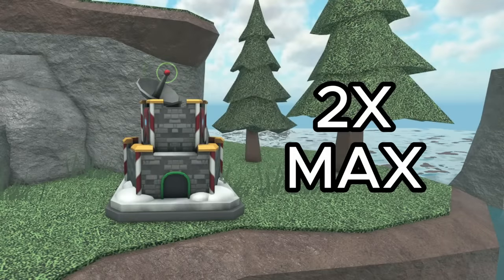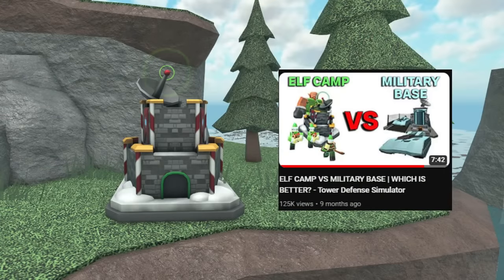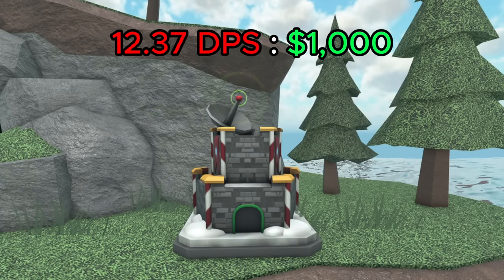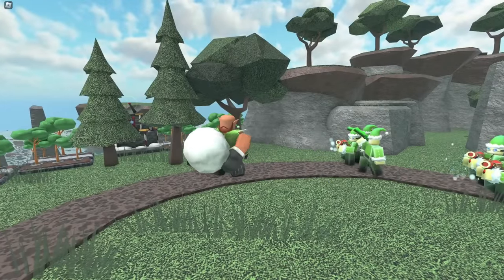You can place a max of 2 elf camps, which is a pretty restrictive placement limit. However, each elf camp can be incredibly powerful. In a previous video, I calculated that the max elf camp will on average deal roughly 189 damage, giving it a value of 12.37 DPS per 1k spent — one of the highest values in the game. It can deal splash damage, hit hidden enemies, and has high single target DPS, handling pretty much any enemy in fallen mode.